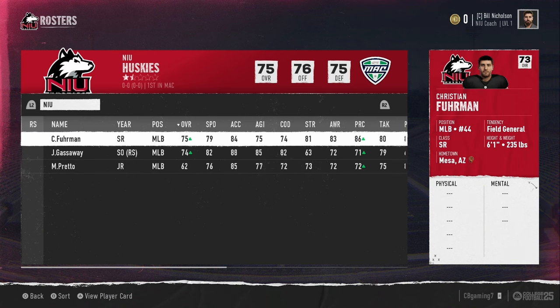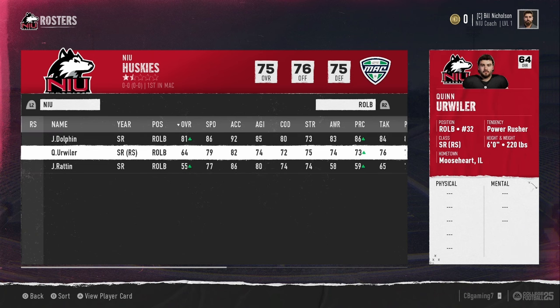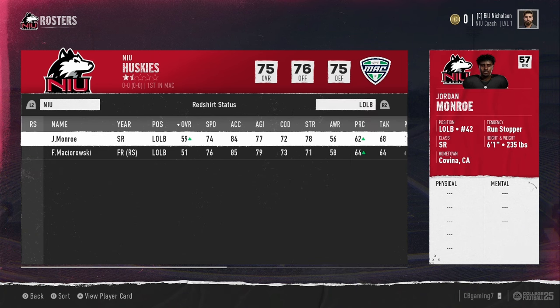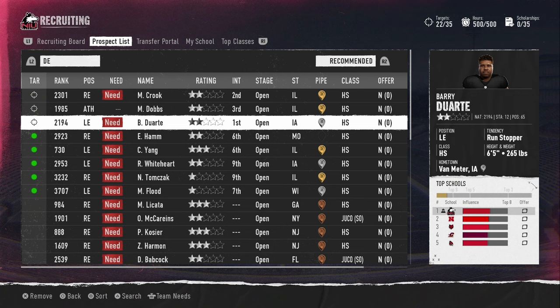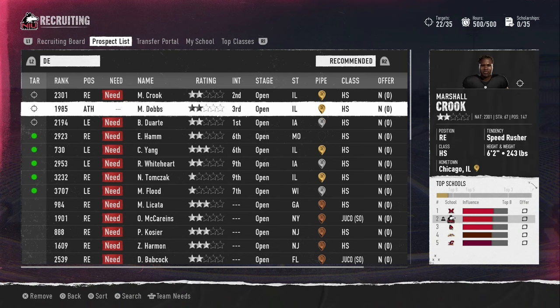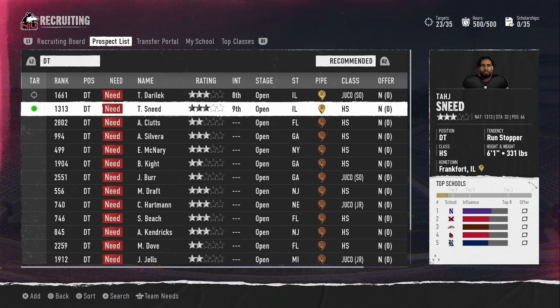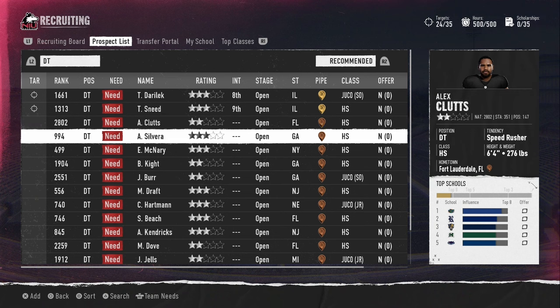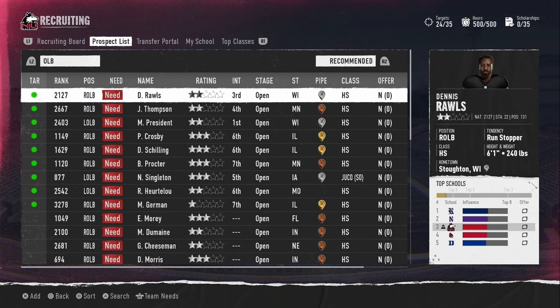The entire outside linebacker core is seniors. We'll need a lot of outside linebackers plus at least one more inside linebacker. In our 4-2-5, outside backers often play as edge rushers since CFB doesn't distinguish between the two, so we need pass-coverage or run-stopping guys rather than pure speed or power rushers. Looking at defensive line prospects, Barry Duarte is a run stopper, Marcus Dobbs a power rusher, and Marshall Crook a speed rusher — all three work in our scheme, adding them to the board. At D-tackle, TJ Derelict is top eight at best but we're adding him.